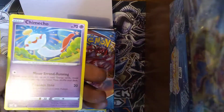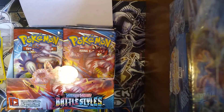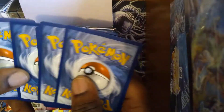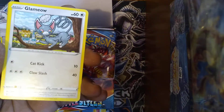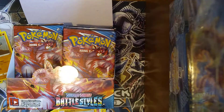Pack three: Doublade, Bronzor, Rolycoly, Chimecho, Onix, Sizzlipede, Zubat reverse, and Lickitung. Nothing too standout as yet. I feel like the right side has been the side where I've been pulling the heat, but I wanted to mix it up and start with the left. Pack four: Spawyard, Timbur, Tepig, Glameow, Silicobra, Scatterbug reverse, and Coalossal. Pack number five — it's time to at least pull a hollow, this is getting ridiculous.